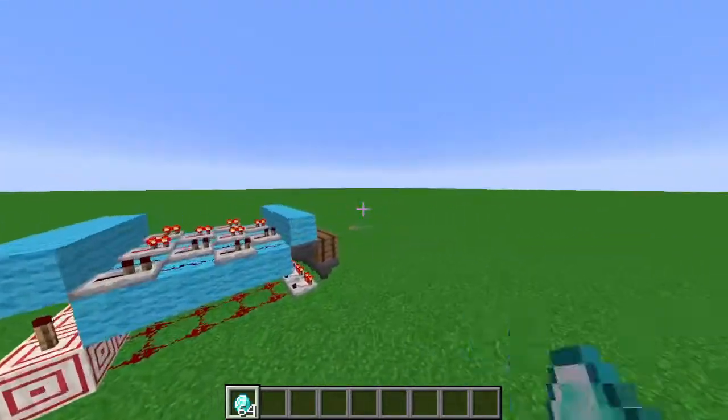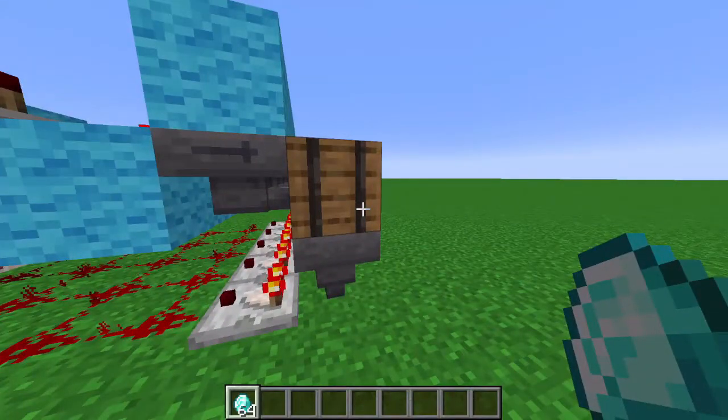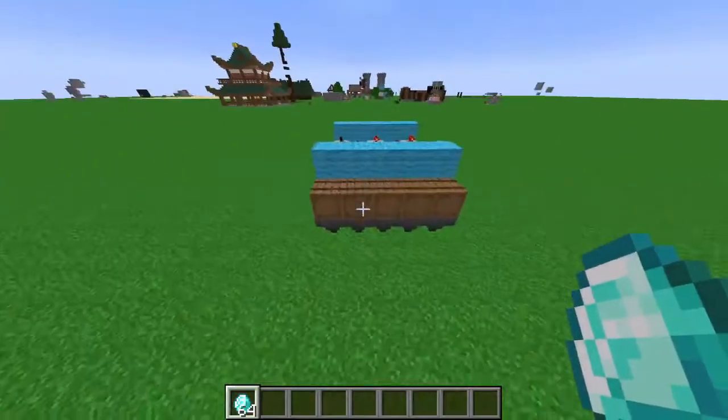It's a little bit more complicated, but what's nice about this one is that before you could only give one item and you could not get multiple items. This one you can give whatever you can fill in the hopper. So let me just show it off real quick.